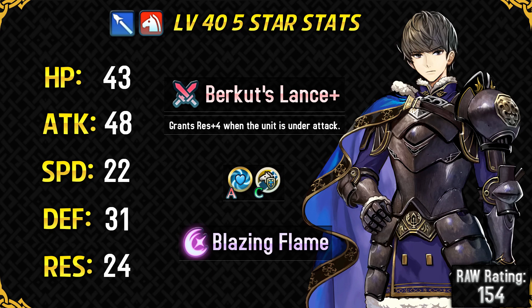His speed is absolutely pathetic, making him the slowest Cavalier unit in the game — he actually has the same speed stat as an armored unit like Effie, and Effie can be faster than him with a plus speed IV. He will get doubled by pretty much everyone in the meta. You cannot make him inherit Wary Fighter as that skill is restricted to armored units. His defense is amazing and his resistance is better than free-to-play Cavaliers like Xander and Camus, making him bulky on both spectrums, but the lack of distant counter built into his weapon means he can't retaliate against magical enemies except dragons.